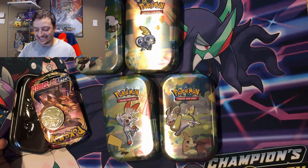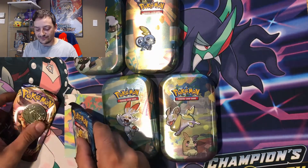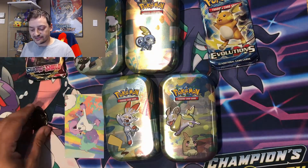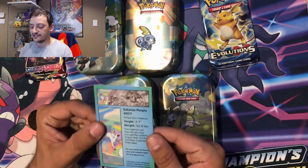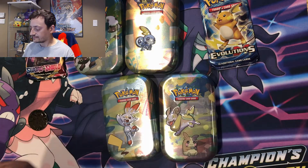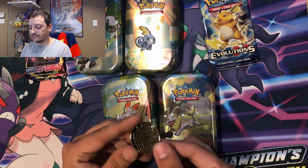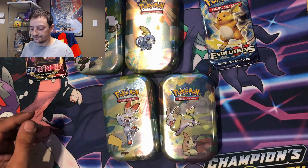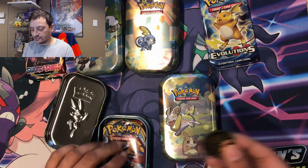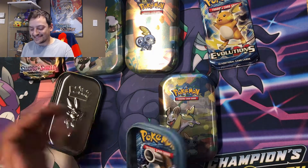We'll unpackage everything and put all the packs together — XY over there, Sword and Shield over there. Our little Galerian fact sheet with a picture on the back, and we get a coin. They're probably all going to be Raichus in here, but it's a pretty cool coin. Scorbunny tin — looks like we got another Raichu coin, and we do get another XY Evolutions.